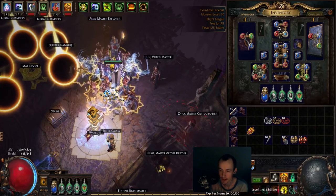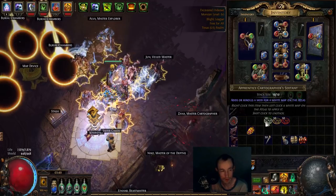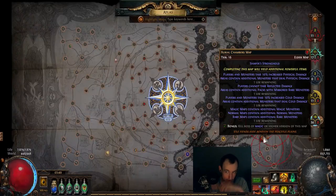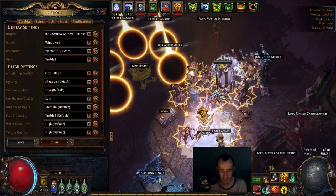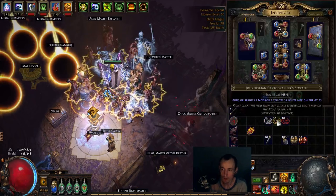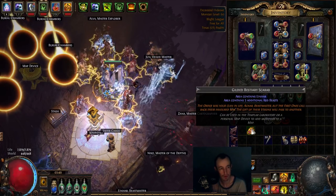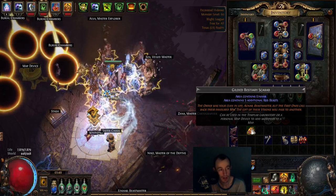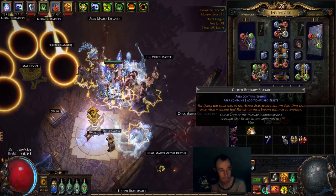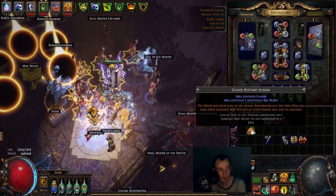I'm at 88% — we're almost there. So you have that and then you can put sextants. Because I did Burial Chambers Eldered, it's in a white map area so I use white sextants. But if you were doing a different area you'd have to use different sextants. I like the white sextants because they're cheaper. I only use white — I sell yellow and red. And then if you want to juice up, I only recommend using scarabs on tier 16s. Do not use them on anything lower. Save them, and use them whenever you're doing a juicy tier 16.